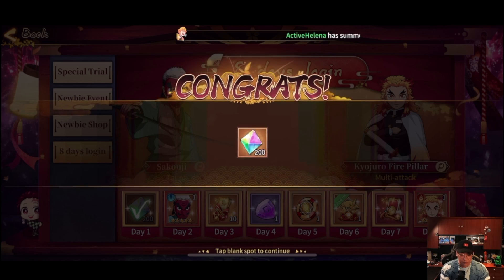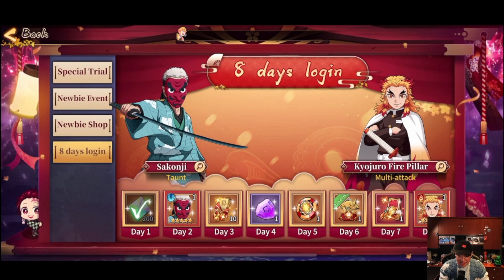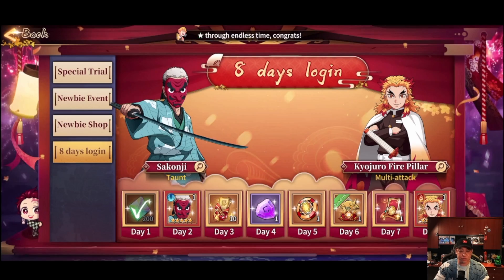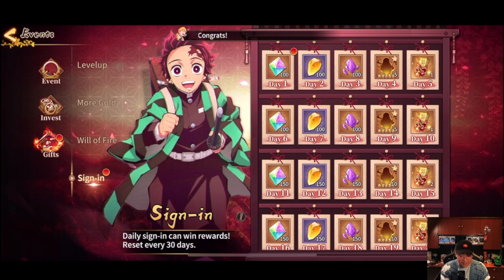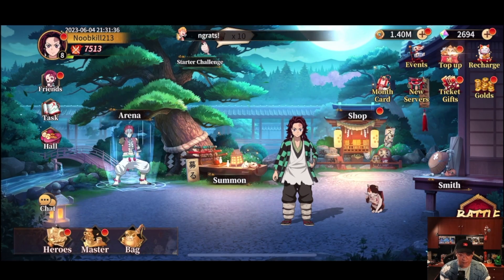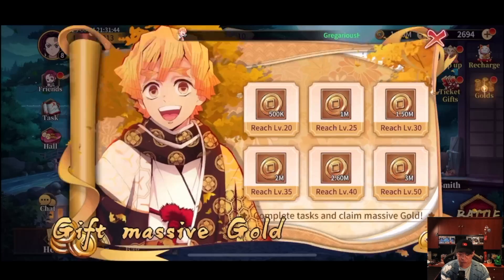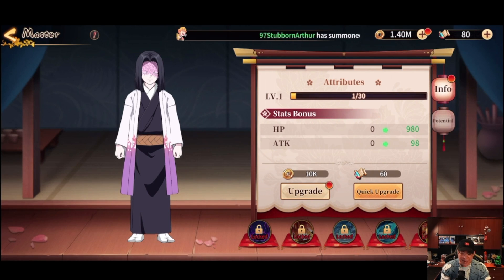Level-up login rewards — eight days! Day two you get Rokudaki right off the bat, and then on day eight you actually get Fire Pillar — they give you Rengoku! They give you a full card after eight days of login, that is sweet. So catch me in eight days, we will go ahead and get Rengoku. He is a multi-attacker so that's pretty cool — I cannot wait for day eight!